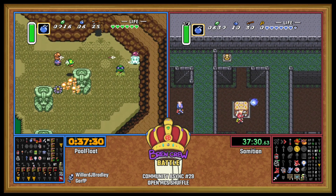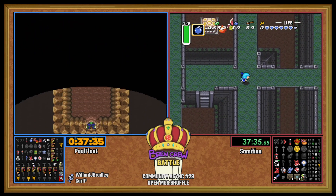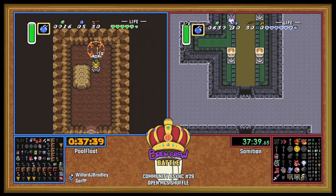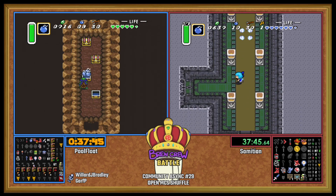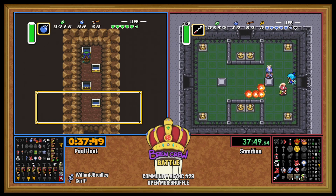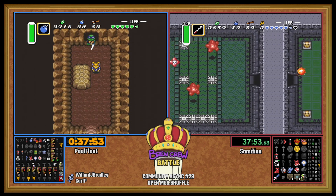PoolFloat does have that Book but doesn't have a sword upgrade, so he probably doesn't want to go to Bombos Tablet just for a check. Maybe Hype Cave will have another sword. We got a map to Hera, some bombs, the Fire Rod, and a small key to Ice. That is a beatable Skull Woods.